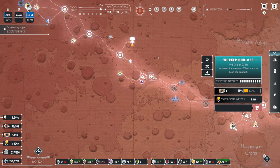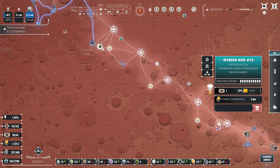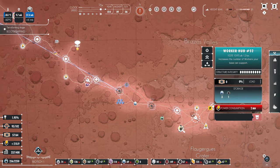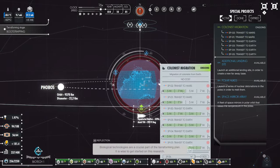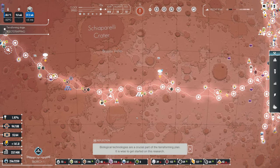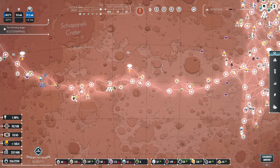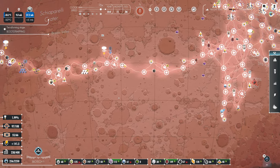It's totally determined by the tech. I can have all the houses I want in the world, but apparently people are not going to move here unless I straight up just get the biotech research. Biological technologies are a crucial part of the terraforming plan. It is wise to get started on this research — thank you Amy. Let's research biotech right now.